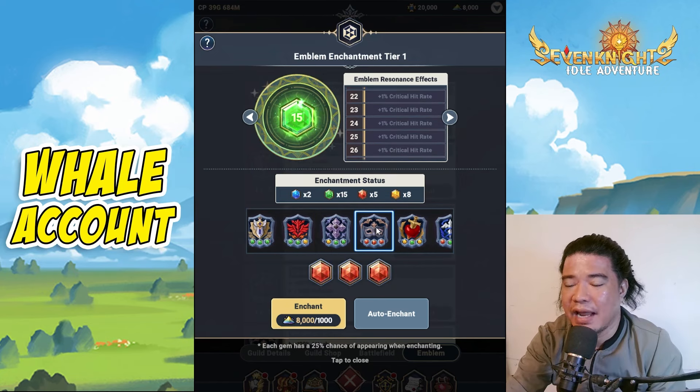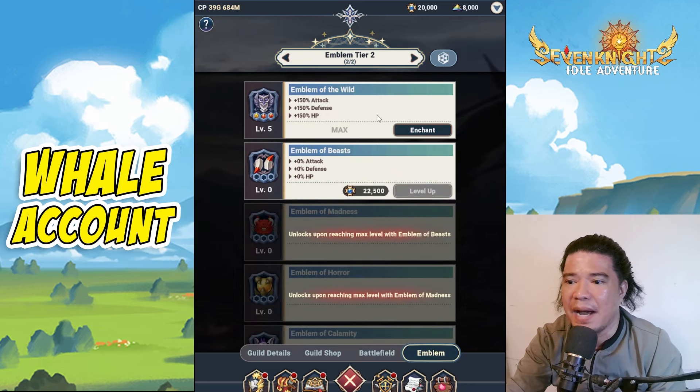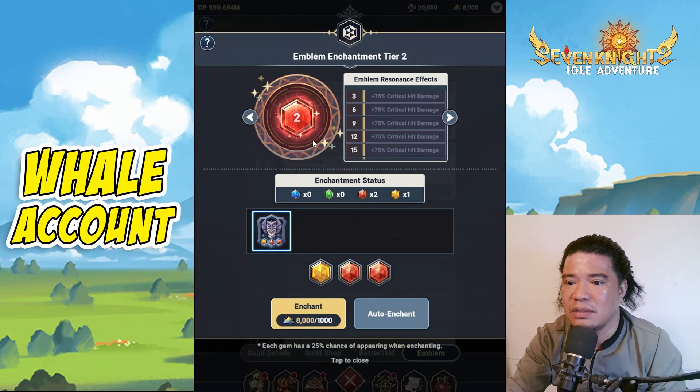I have red emblems here. I was thinking that the red emblem would be carried over to tier 2, but apparently it's not. If you check here, the red emblem is not carried over, so we will start again on tier 2. I will select red color on tier 2, but on tier 1 I had selected green.